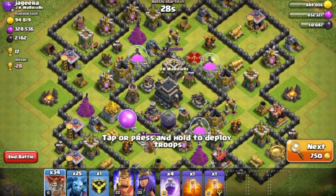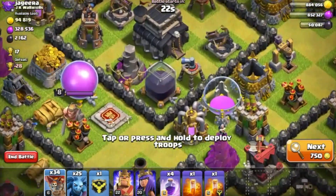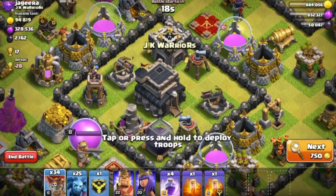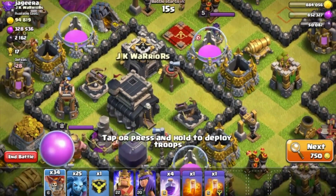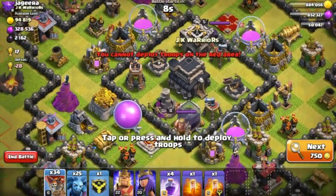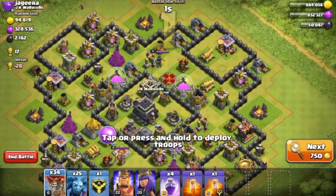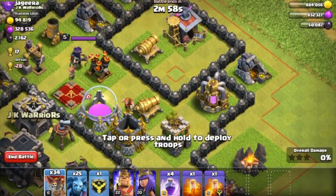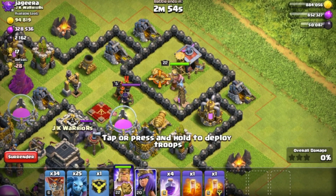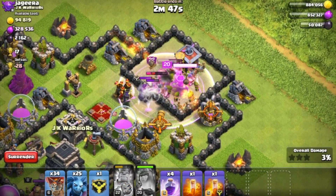I believe in showing rather than telling, so we will go find a base here. Right here, 2,000 Dark Elixir. We got the storage on the inside, we have one X-Bow on ground, we have the Queen on here. And when you're farming Dark Elixir, you want to make sure that Queen is not going to come over to the pups after the loons are dissipated. We got the sweepers pointed in opposite directions. We have a golem in the CC — that won't do too much. We're just going to get everything popped out here.